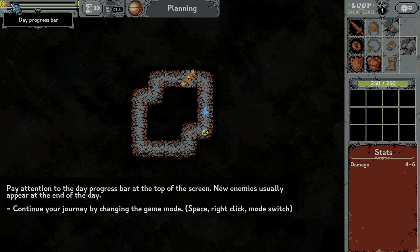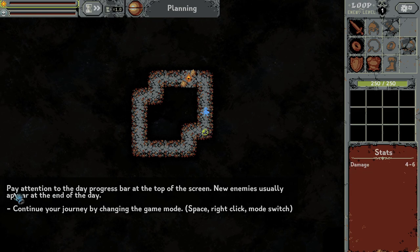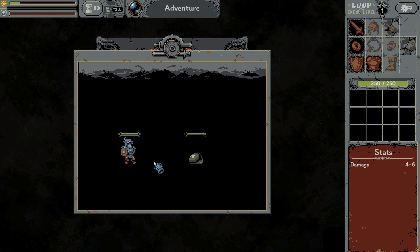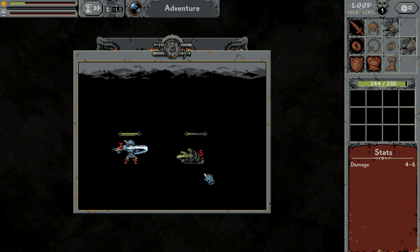We need to see if we are during the day or the night, because during the night there are some enemies or it's a wasteland. We have to pay attention to the day progress bar at the top of the screen. New enemies usually appear at the end of the day. Okay and we have a first battle with a slime. How does the battle work in this game? There is the hero, there is the slime, and everything is being done automatically.